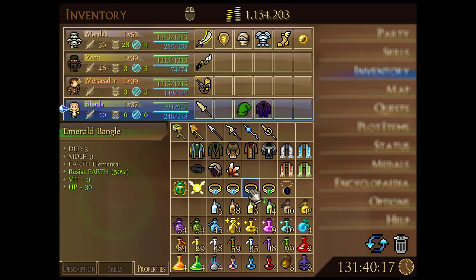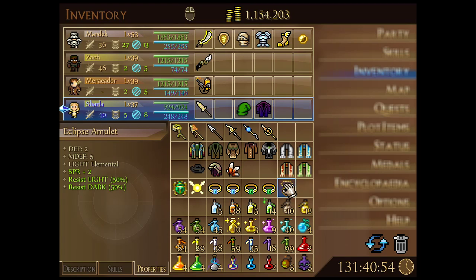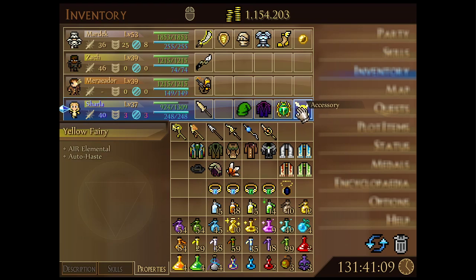The Emerald Bangle gives 50% earth resistance with 3 defense and 3 magic defense, plus vitality and HP — ideal if your Jarla is lower level and you're worried about one-shots. The Eclipse Amulet has 2 defense and 5 magic defense and would be strong if you don't have the Scarab or Yellow Fairy. However, pairing it with the Night Jacket is redundant since the Night Jacket already absorbs dark — so the 50% dark from the Eclipse Amulet isn't particularly useful. We'll pass and stick with the Scarab of Health and Yellow Fairy.